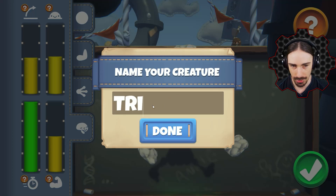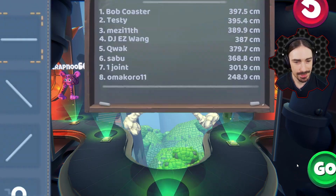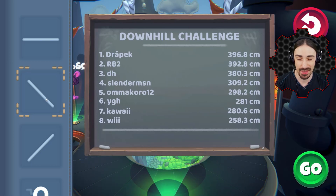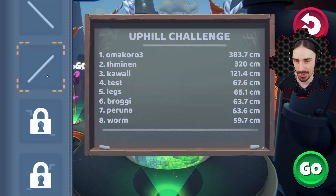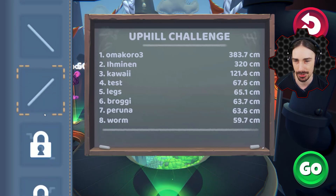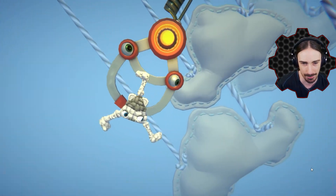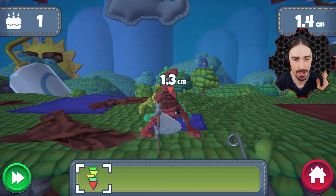Now we have our creature — I'll call it Tri Scrap because it's triangle-based. Let's test it on flat land for a couple of generations, then move on to downhill, which I think this one will excel at. I haven't tried any of my creatures on the uphill challenge yet, and once we beat this one we unlock stairs and all kinds of obstacle courses. Let's start with flat land to see how it compares to my previous two attempts.